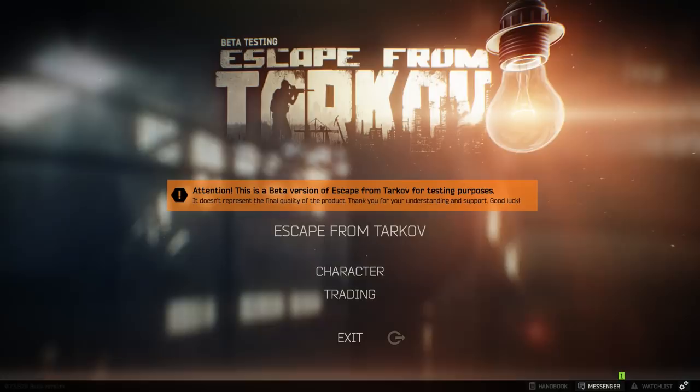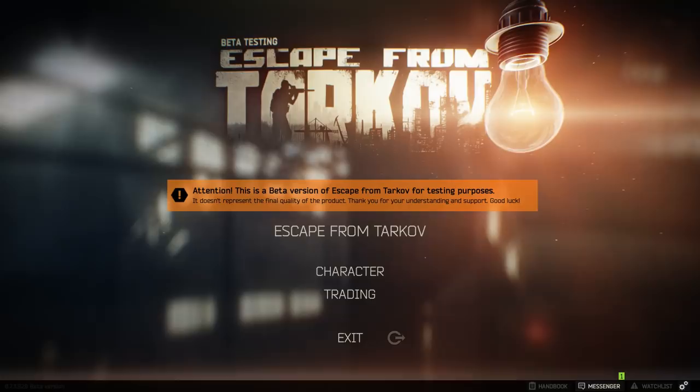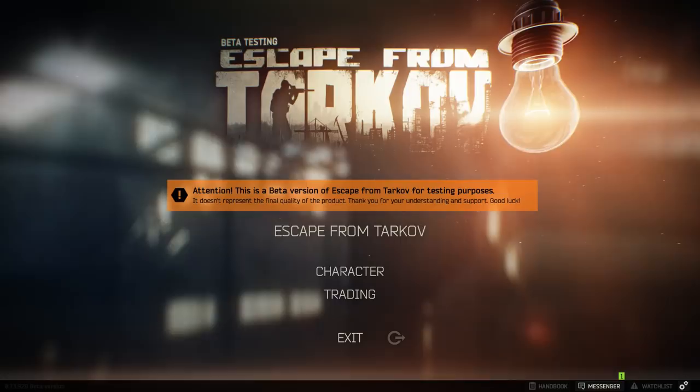Hey guys, Phoenix here and I'm back again in Escape from Tarkov. Today I'll be covering the armor bug — what may be potentially causing it and how you can fix it or at least kind of replicate and resolve it yourself. What is the armor bug? For anyone unaware, basically in Tarkov over the past month or so if you've been playing, you've probably experienced it. Essentially what happens is you run into a raid, your armor and helmet equipped, you come across a scav with a shotgun and they one-shot you.